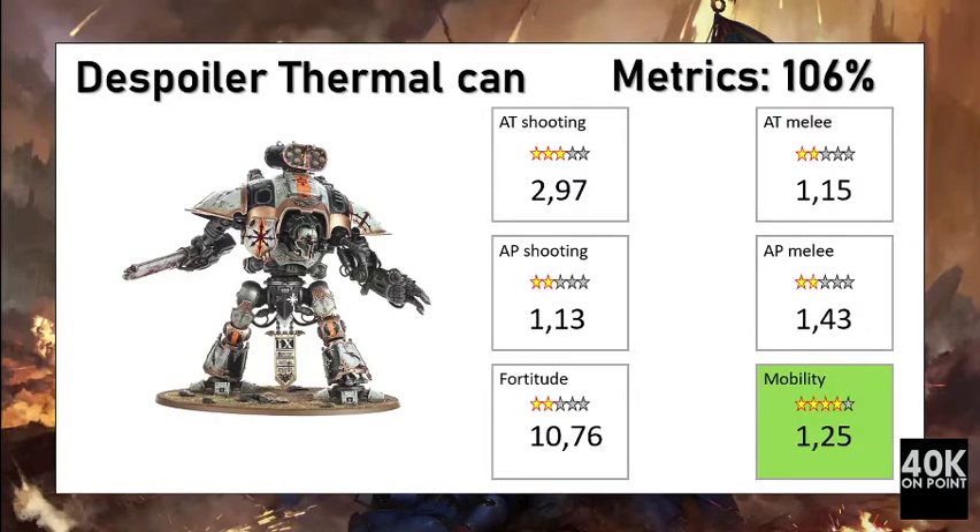For 465 points, the Despoiler with two Thermal Cannons is a unit that is a bit more than worth its points. It becomes a very good anti-tank shooter with solid capacity. It is not very good in melee, but it is flexible. Its defensive cost is slightly above average, but the damage output it delivers exceeds its defensive cost, which is why it is considered more than worth its points.